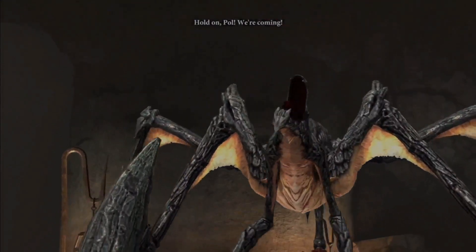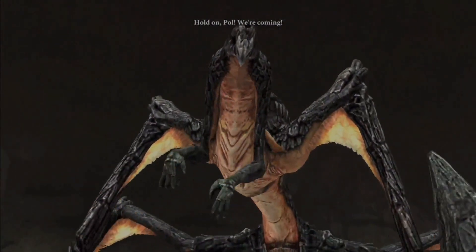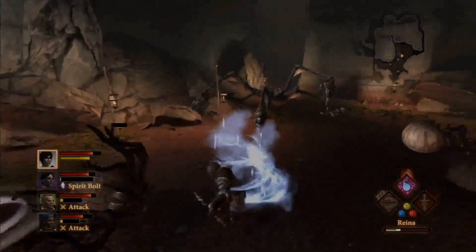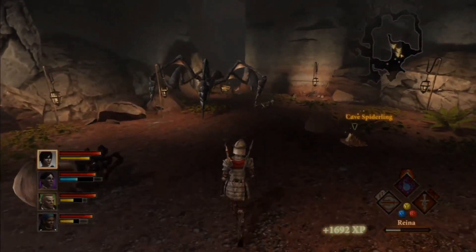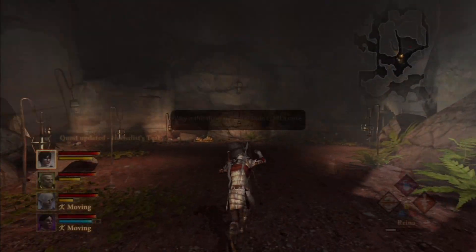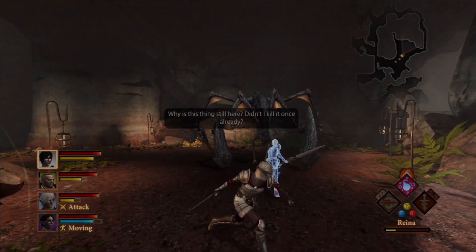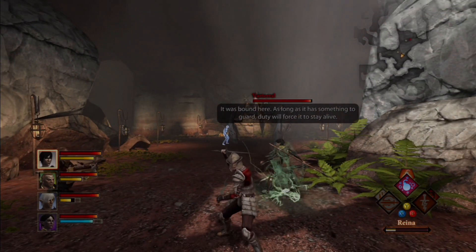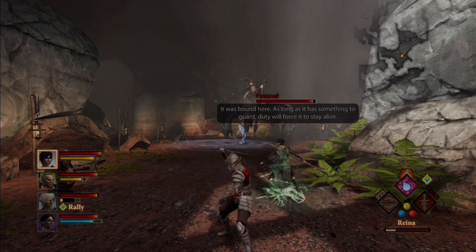The second one we actually encounter twice. The first time is during Meryl's quest to obtain the Roland Holm, where we find that the Varteril has killed four Dalish hunters. We slay it, but encounter it again three years later while looking for Zevron. Hawke asks why it's still alive, and Meryl says, 'It was bound here. So long as it has something to guard, duty will force it to stay alive.'